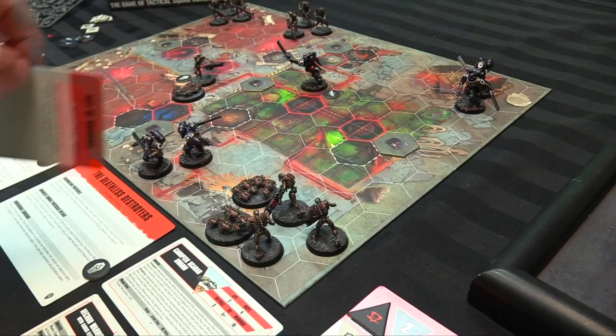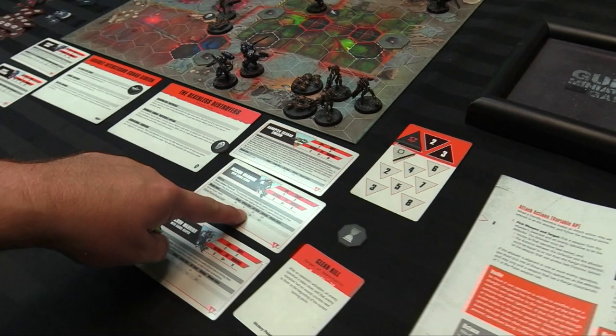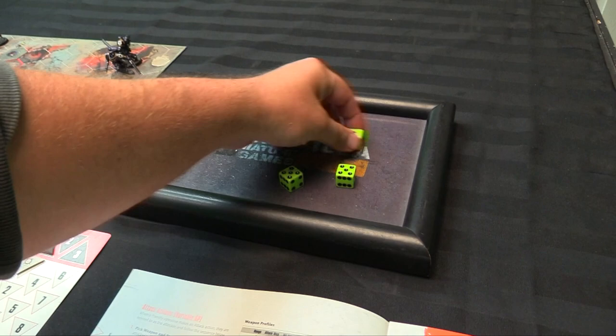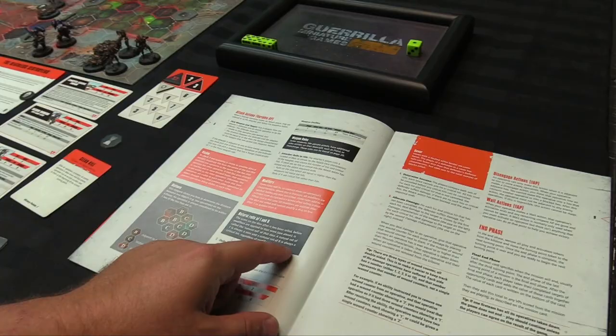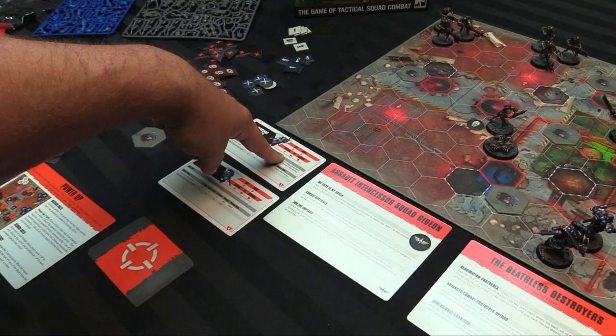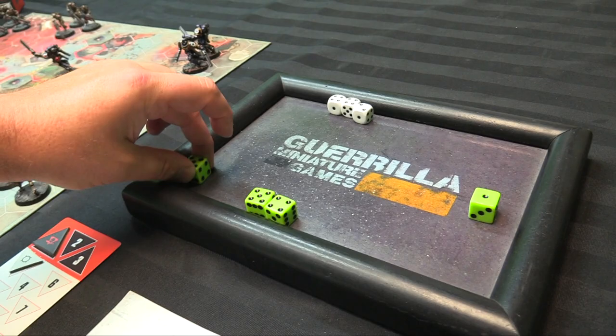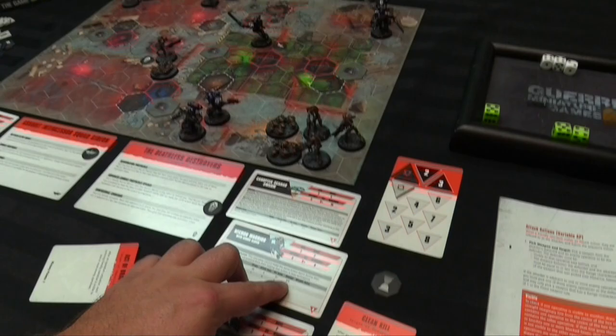The attack action is similar to Kill Team 2021: spend AP from your APL, check range in hexes, verify line of sight. Pick up attack dice — for example, the Gauss Blaster player rolls four dice, looking for hits on 3+. A six is a critical hit, a one is always a miss. Then the target rolls defense dice — for Space Marines, three defense dice saving on 4+. Each block cancels a hit or critical hit, but critical hits are always cancelled last. Sum remaining damage; if wound counters equal wounds, the operative is removed.